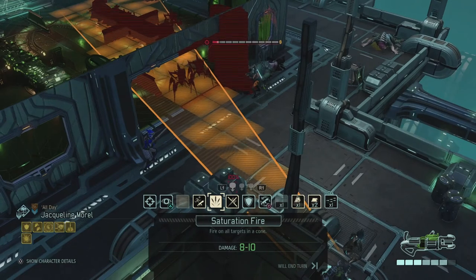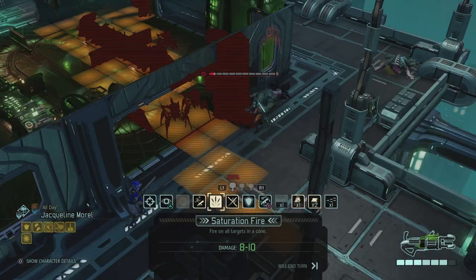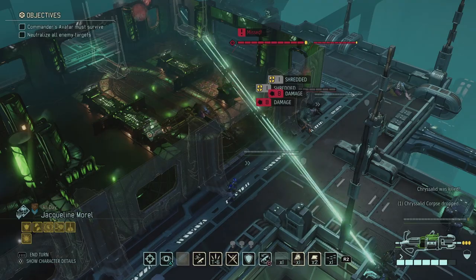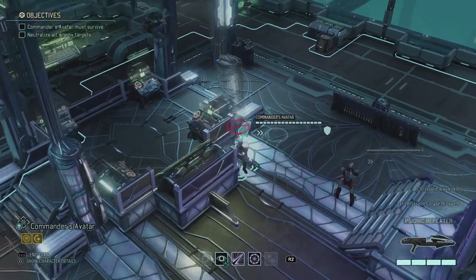Jacqueline moves over here — we probably don't see the Gatekeeper yet, but we do have Saturation Fire which we can aim. That won't reach the Gatekeeper sadly. I could fire it like this — fire on all targets in a cone. That's going to drain half of my minigun, but it seems like a very good option. Let's just fire this — Saturation Fire! And we kill one of the Chrysalids.